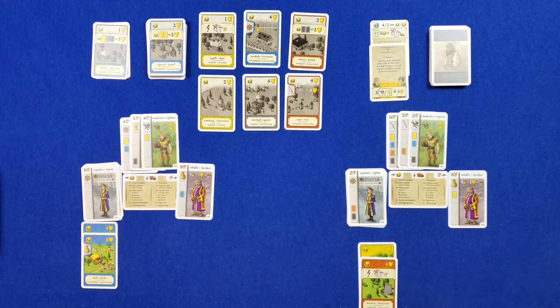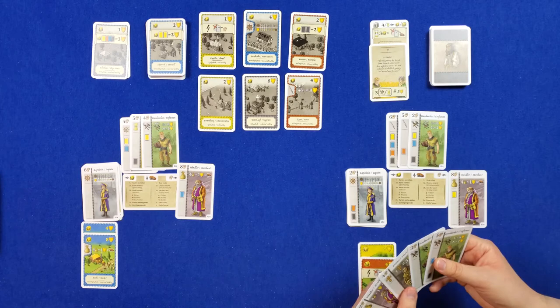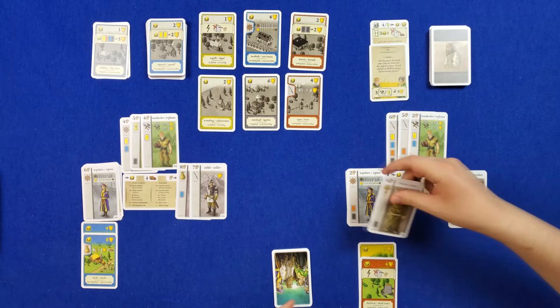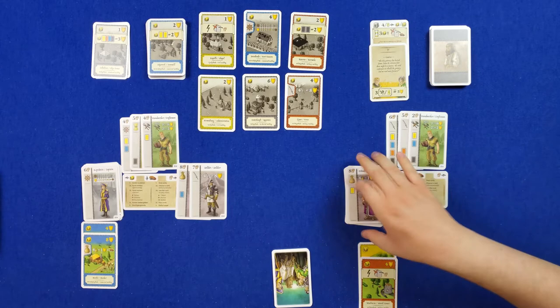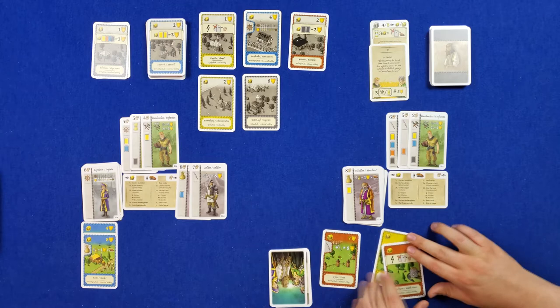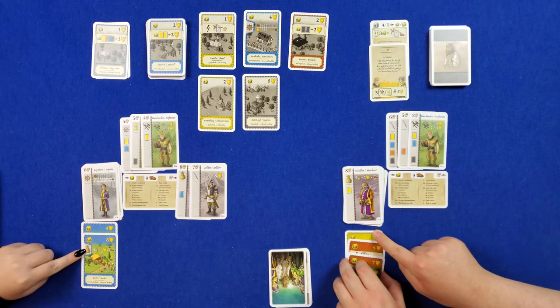I'm putting out this eight so I have a lot of building strength to work with. As well I'm going to put out an eight. I'm taking another big heavy hitter — I'm going to go ahead and take a building action here with a priest, or 'priester.' I'm going to use the eight strength to take this building here upgraded. That's a lot of points, and this is one of the few buildings that also gives a sword — so that's helping my sword collection.